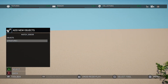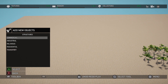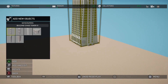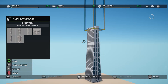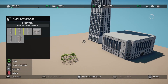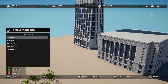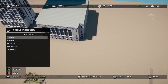Let's have a look at how crazy this can get — commercial, industrial, residential, transport. Let's go to commercial. Wow — skyscrapers! How insane is this? Let's put a few of these down. These are massive. I'm going to assume you can't actually go in these — I think it would be a little bit too crazy. But look at that — they are huge.